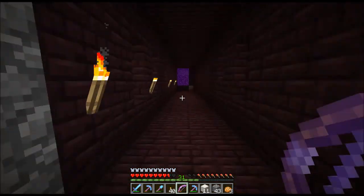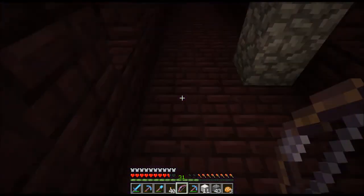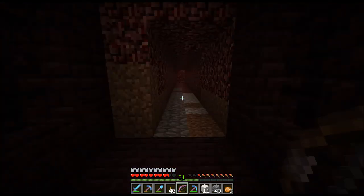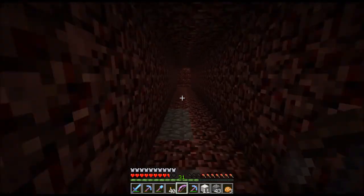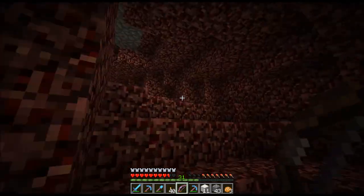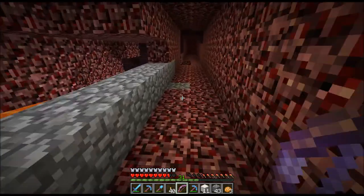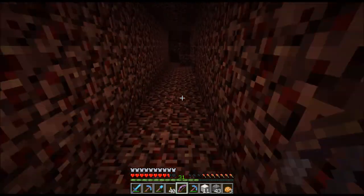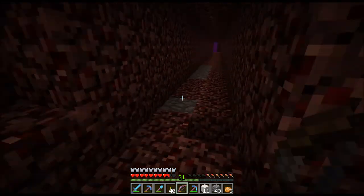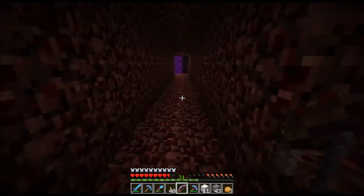You get some diamonds, make a diamond pick, go in the nether, get some glowstone, then whip up a jetpack — that's one of the first things I do. While you're down there getting your diamonds for your obsidian, you just keep mining until you get 11 extras and then you can build a quarry, and then you never have to mine again.